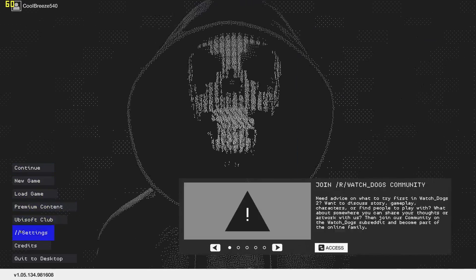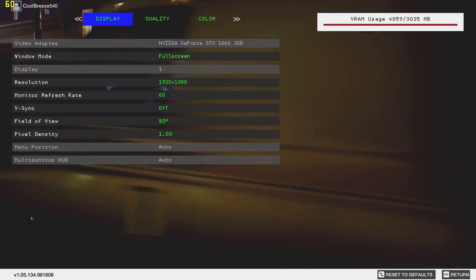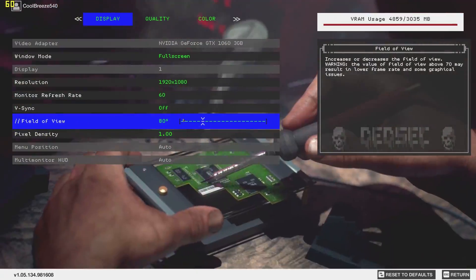Hey guys, welcome back to Harbour Unboxed. For this video we have a Watch Dogs 2 performance benchmark and I have gathered a shipload of results for you guys. As usual I've tested all the current generation GPUs with pretty much all the previous generation stuff as well. The average and minimum frame rate data has been recorded using the ultra quality preset at 1080p, 1440p and 4K. For the most part the Core i7 6700K test system clocked at 4.5 GHz was used to measure GPU performance. Towards the end of the video we will take a brief look at CPU performance and CPU utilization by comparing the 6700K and 6600K processors.